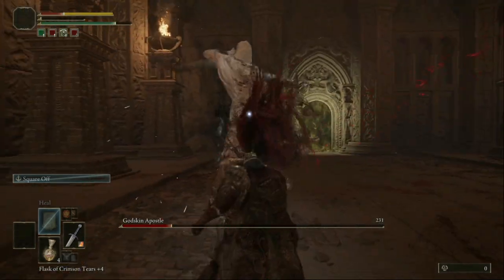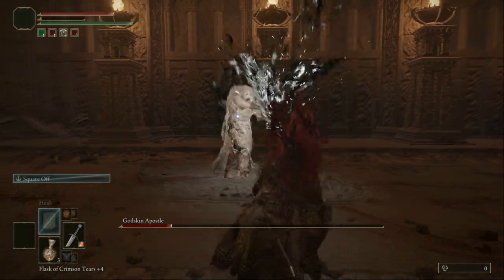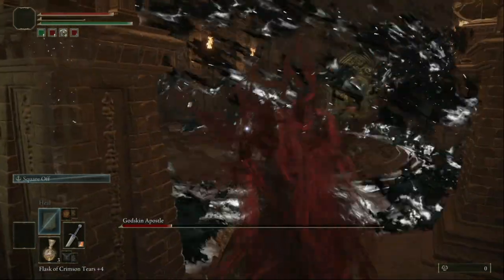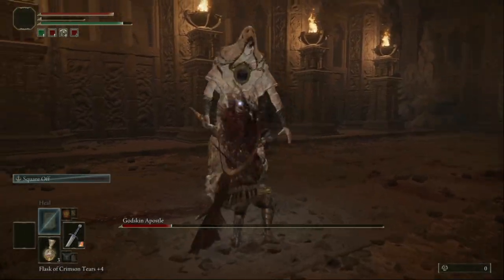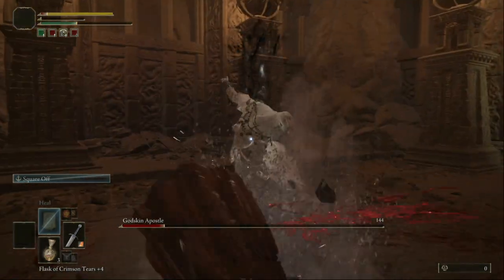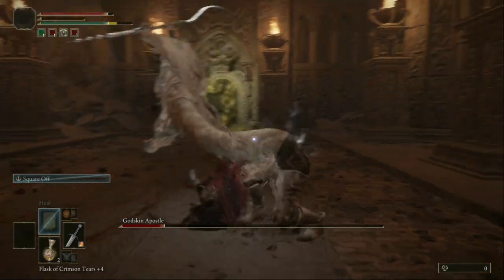He's insanely difficult. When he does this, run away at once because if he hits you one time you're dead. I only have three lives — I can take a hit, so now I have two potions left.